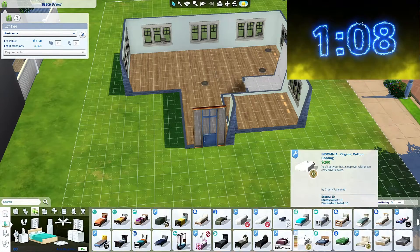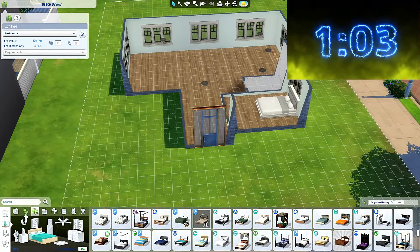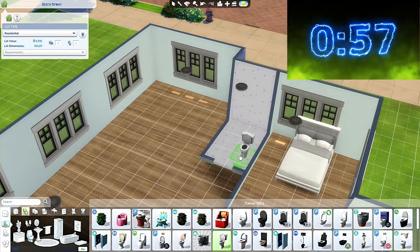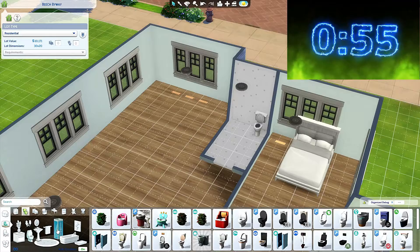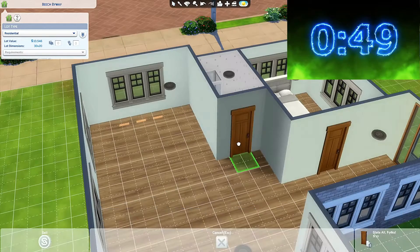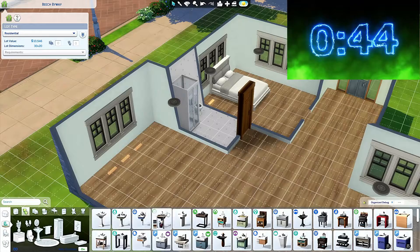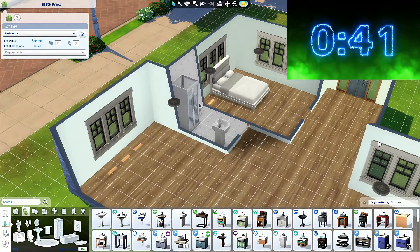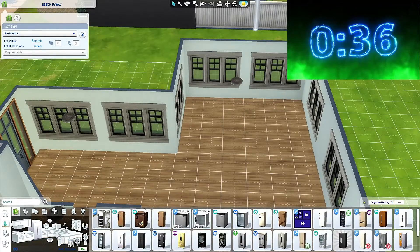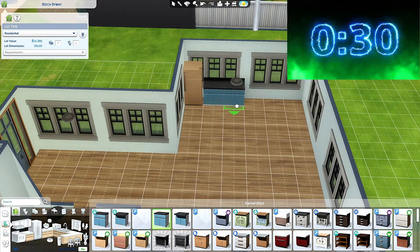Bed — just a double bed please. Bathroom over here, I don't care. I am stressed, it seems like fun. The door is in the wrong spot. Now I can place the sink, here we go. Kitchen also important, we're gonna go for livable. Only half a minute left — it looks ugly.